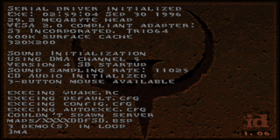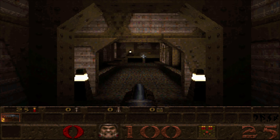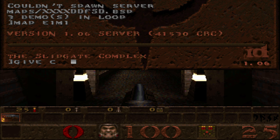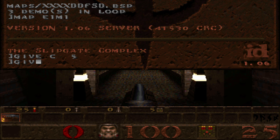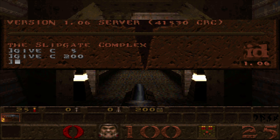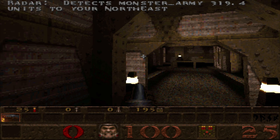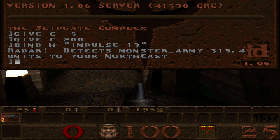I think it's just Impulse 13. I'm going to try E1M1 — that's what I used for the other one, so kind of gives a good comparison. Give C200 just in case you're continually using it or something. Bind H to Impulse 13 so we have the ability to track it. Radar — detects monster army, that many units to your northeast.